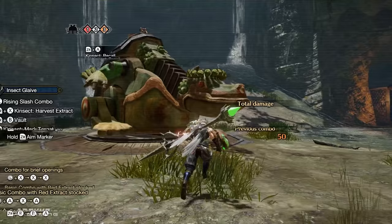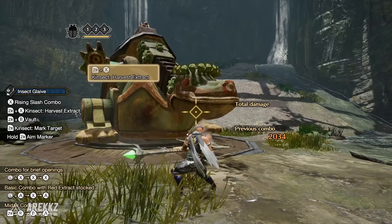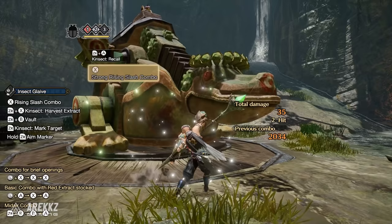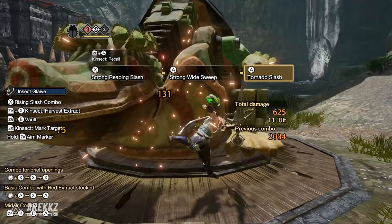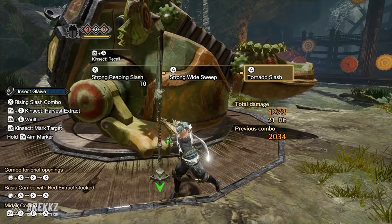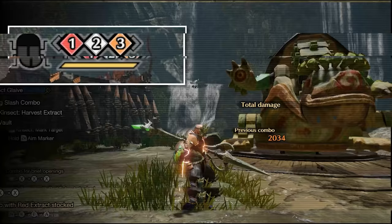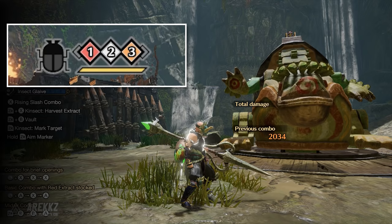The triple buff is ideally the goal when using this weapon. However, on some monsters the orange buff can be annoying to grab, so sometimes grabbing red and white quickly for the damaging combos and attack boost is a great opener. As a handy trick, you can grab the double buff initially for good opening damage, then as you close in on the 60-second timer, grab orange to get the triple buff and reset the timer to 90 seconds — maximizing your red uptime. When the diamonds begin to flash fast, you have around 10 seconds remaining.